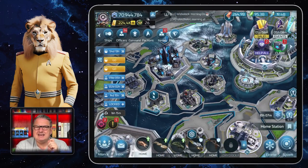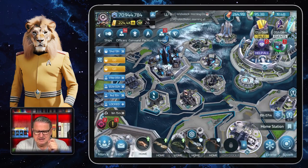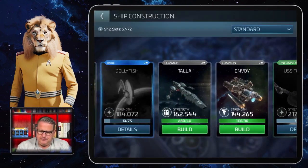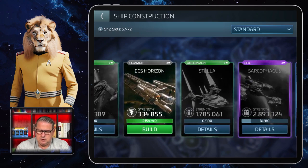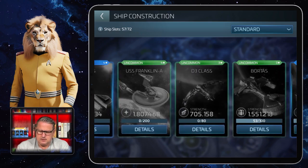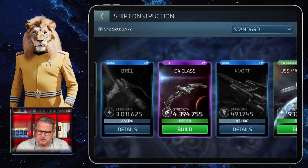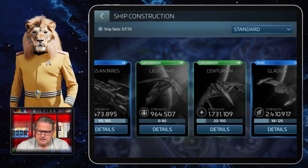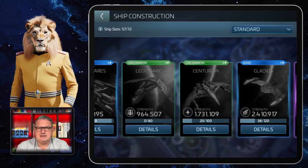Going back to ships — if you are planning to go for the Romulans, you will very quickly want to have the Centurion, which is also an explorer. If you're planning to go Romulan, the Var class is not the ship to max.